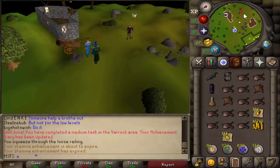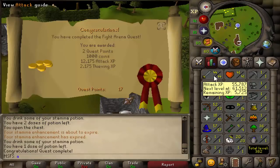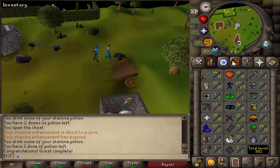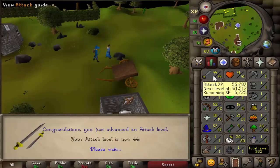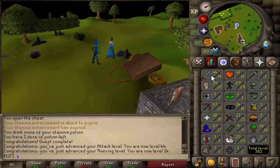Look at this guy's RSN — 'I'm trash, bro.' I hear that. And that is Fight Arena done — that puts us from 41 to 44 attack. It also got us 14 thieving. We've literally quested from 1 to 44 attack, that's super nice. We're still range based as well, so it hasn't really gotten us that many combat levels.